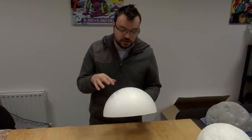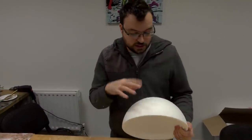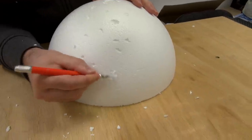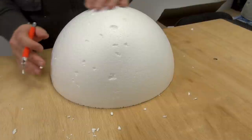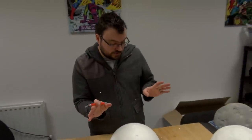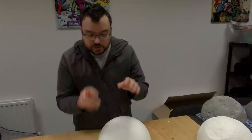The next step is heat gunning. The heat gun does an effect that makes it look like lots of tiny craters are all over the surface. I'm going to keep doing the craters and then show you something else with the heat gun.